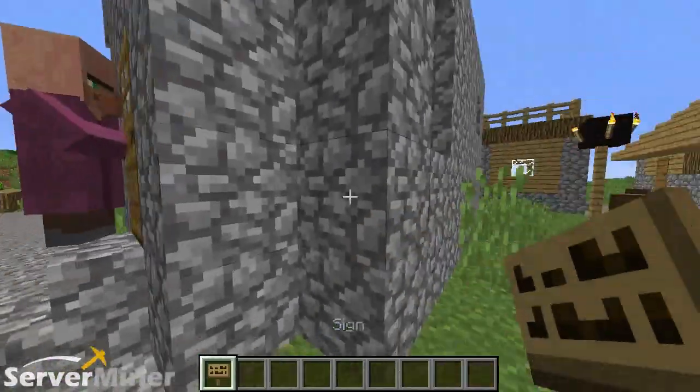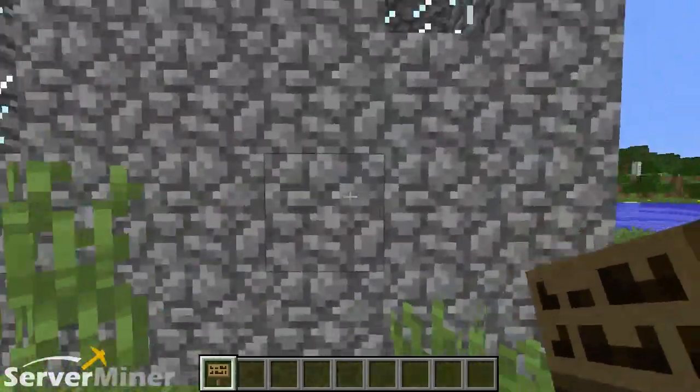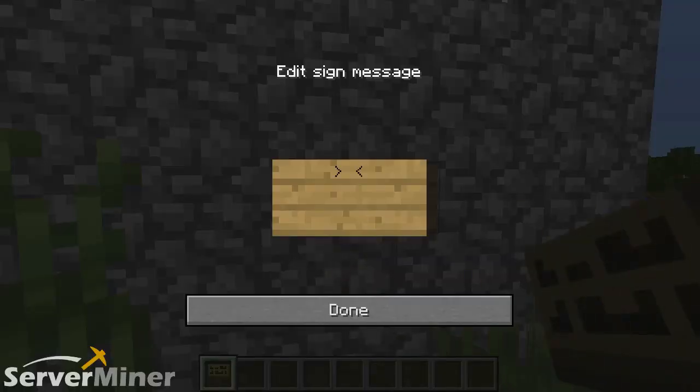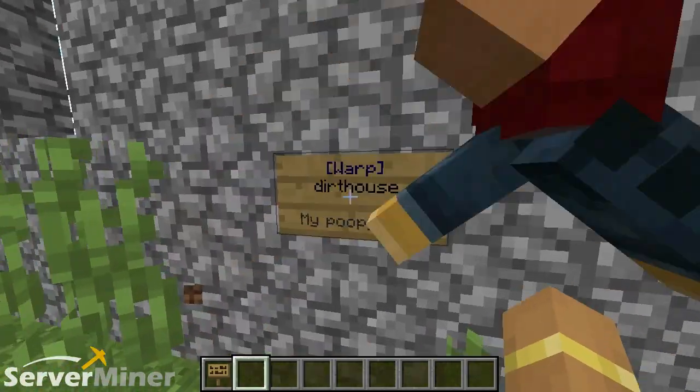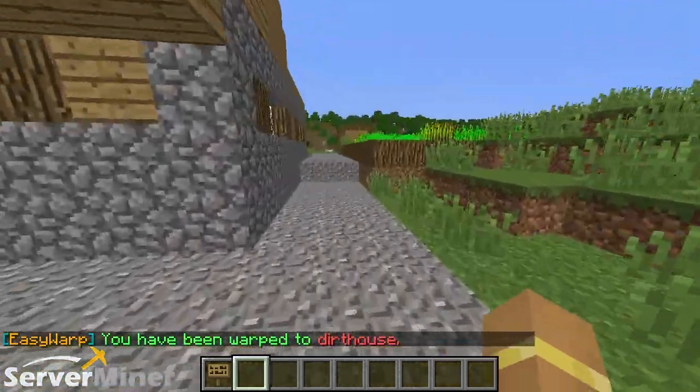Now to get to this warp or any other warp with ease, you have to set yourself up a special Easy Warp sign. So grab yourself a sign. In order to set up a warp sign, all you have to do is place it anywhere in the world — you can set up a wall of all the signs that you'd like. In order to set up a working sign, you type first a bracket like this, then 'Easy Warp', and then a closing bracket. Then you're going to type in the name of the warp itself — I named that one 'Dirt House'. The last two lines are just a description; I'll say 'my poopy hut'. And with this, I can right-click, and boom, I'm in my home. You can do this with any warp you want pretty easily.